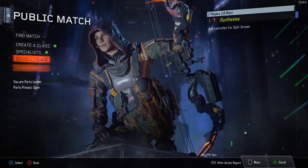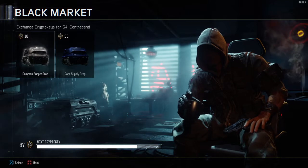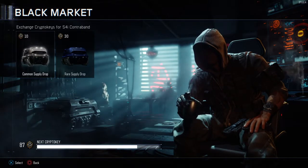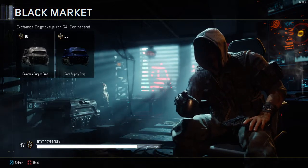So let's get into the supply drop opening. Again we're going to be opening the common supply drops. I only have 87 keys this time, which is a lot less than last time, but it's been double XP so I leveled up a lot quicker and had less keys because it took less time. Let's go — first supply drop, what are we going to get?